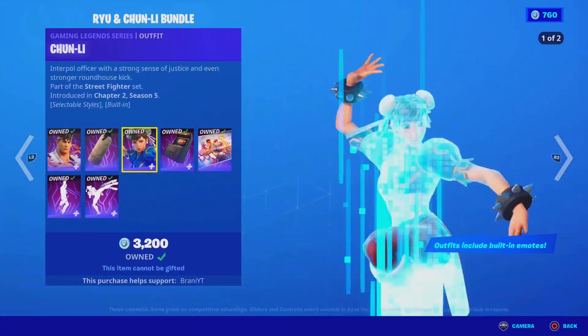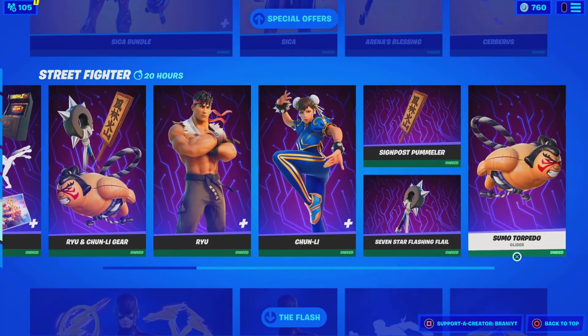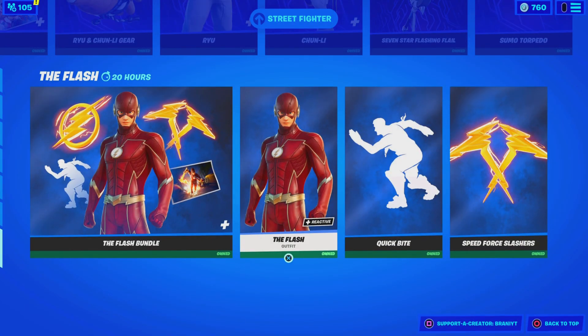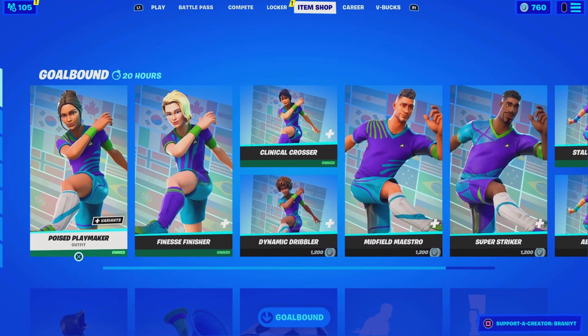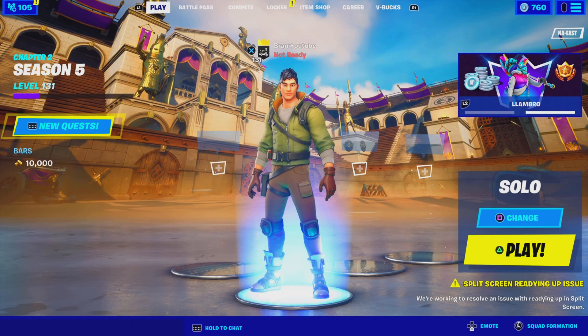We also got the Shaolin set, and then the Seca bundle with the back bling, the pickaxe, and the glider — which you can buy everything separately. The Street Fighter skins are still here, and I think we'll be getting a brand new Hunter skin this week, so be on the lookout. The Flash skin with the whole bundle is still here as well, and I think this will for sure be leaving this week. So if you guys want to be gifted anything from today's item shop, let me know down below in the comments with your Epic Games username and which cosmetic you want. Be sure to use support-a-creator code BrandyYT — hashtag ad.